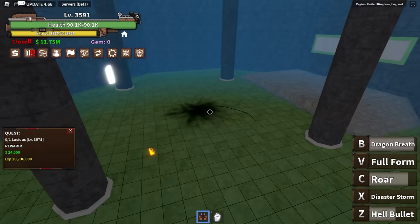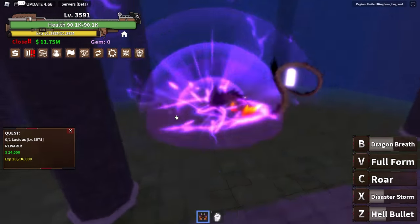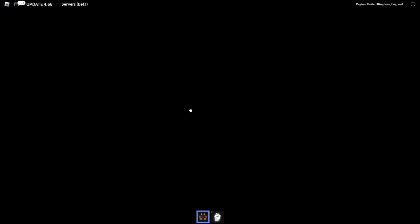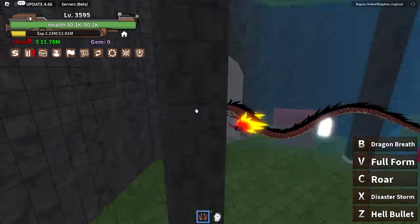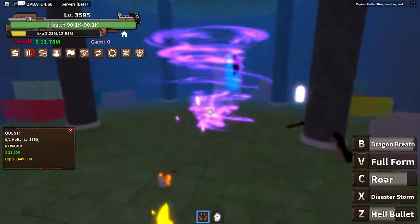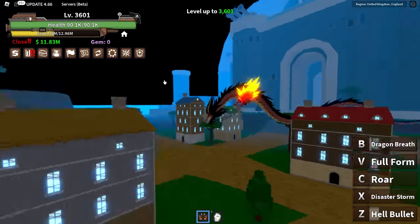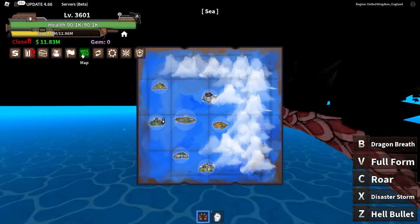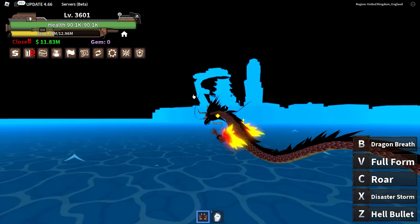Let's summon the Light User and start comboing before he gets any chance to attack — half his HP already. Why are all the summoned bosses standing still? We killed him. Now do the outside quest — this is the Buddha User. Buddha is actually quite tricky but makes for an easier target to hit. We managed to get to the next island!